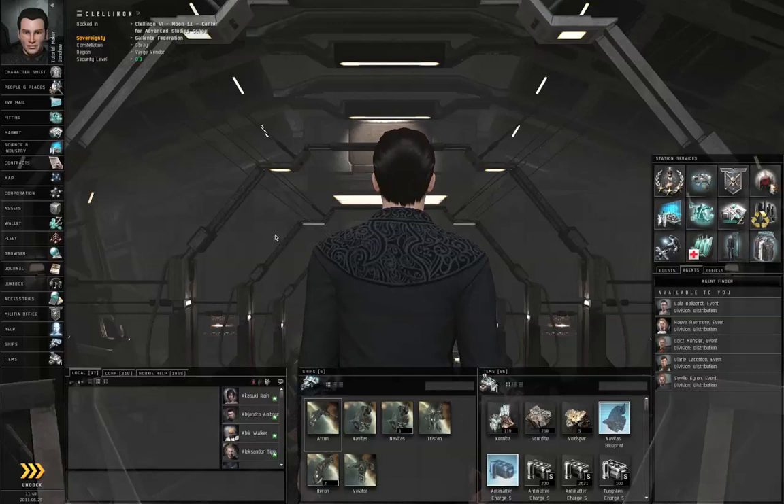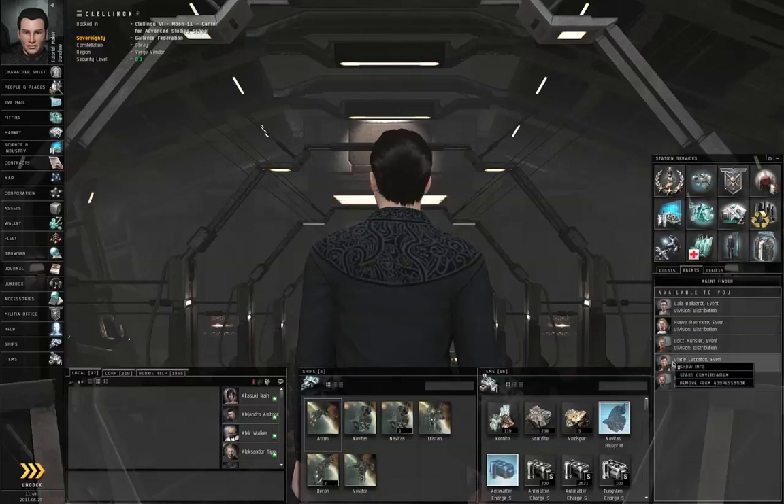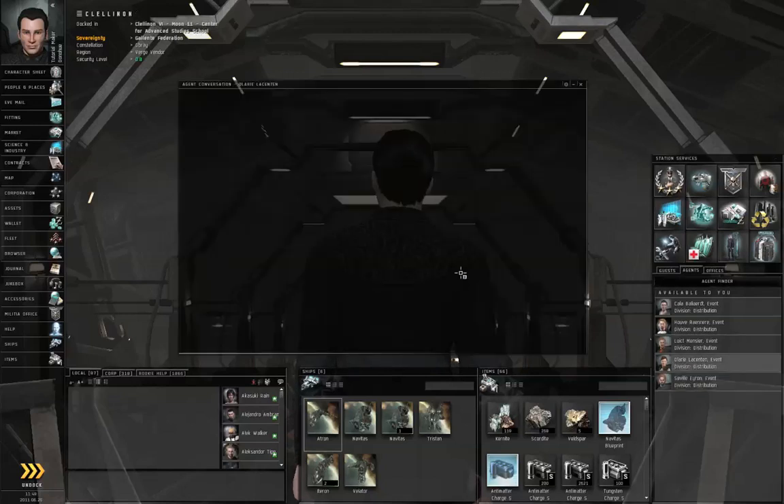Hello, I'm Seamus Dunhu of EVE University, and this is episode 35 of How to Survive EVE Online. In this episode, we are going to finish up the rest of the exploration chain. So let's start a conversation with the agent.